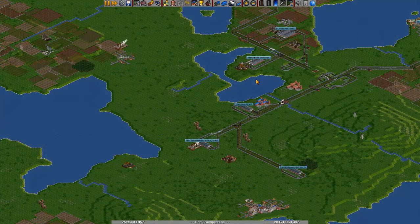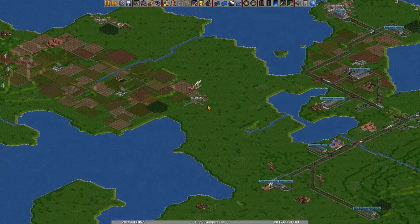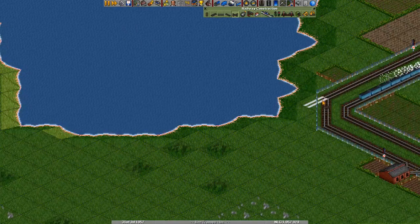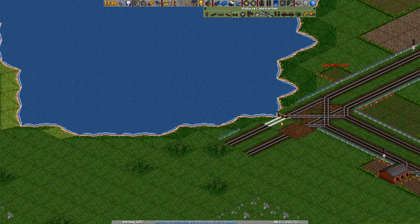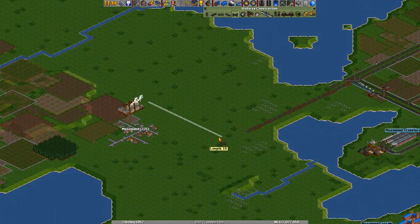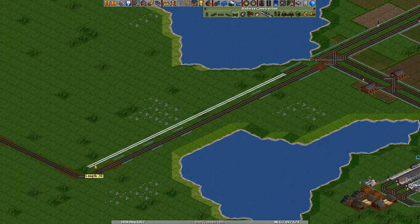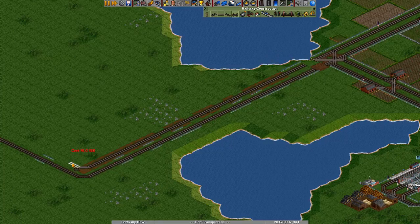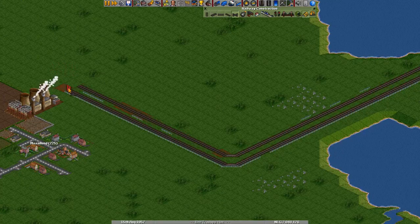Now the next project I want to do is set up a line going here, extending this little line. Let's just go straight, and for one second hold off on making these, so that no trains can actually go in here before we put in the signals. We want them to come out over here. Let's put in a little loop at the end.